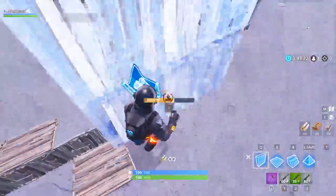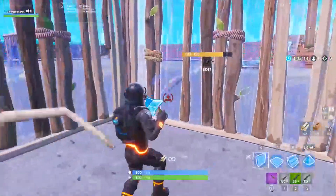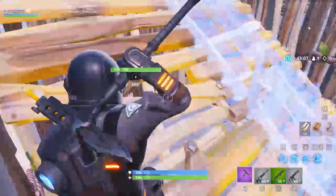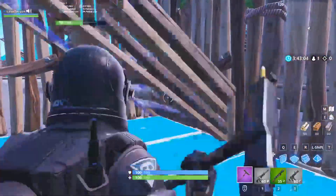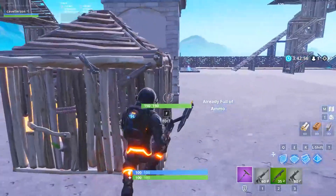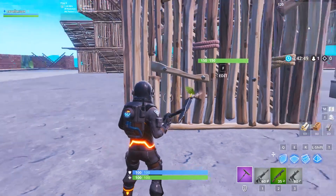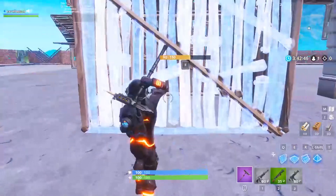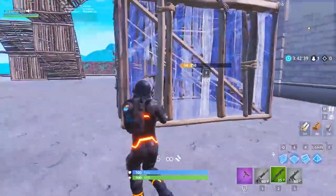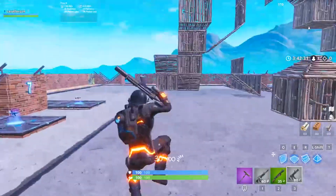That's what I describe as the power dynamic of a build fight. Turtle build is so strong that if you're behind a ramp and a wall, there's no way they can kill you unless they have dynamite or a stink bomb. If neither of you have utility, the person in the one-by-one has a better chance of killing the guy outside because the guy outside is always trying to axe your wall, and you can always edit and shoot them — majority of the time I get that shot off first.